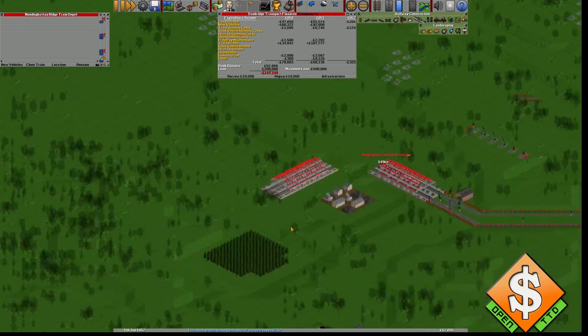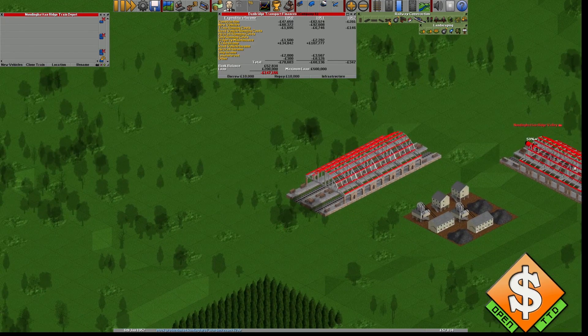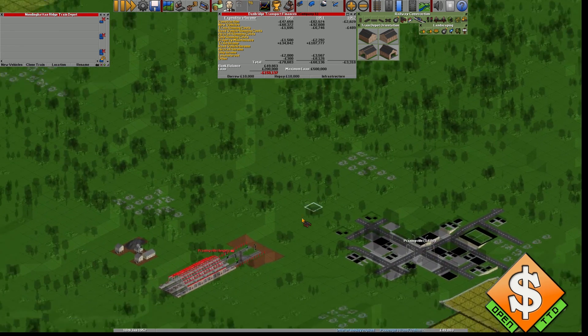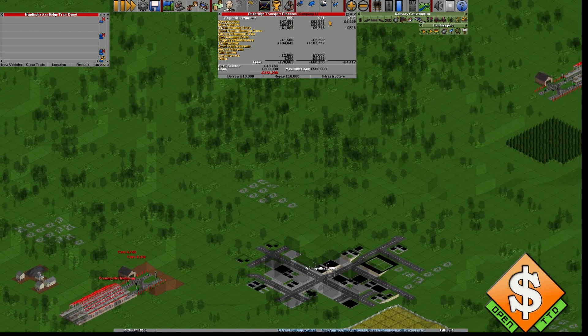Let's go over to the other end and build the same layout — this is exactly the same as building a normal terminus, so you can take this as a little reminder of what to do. Yellow on this side, white on the station on both ends, then building the depot and laying the tracks.